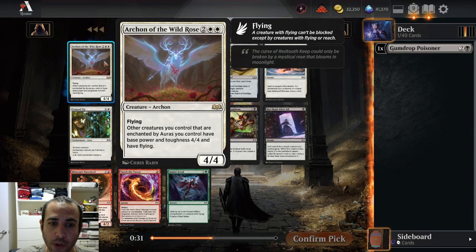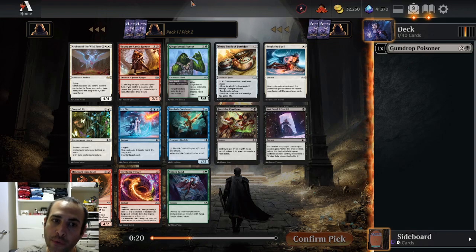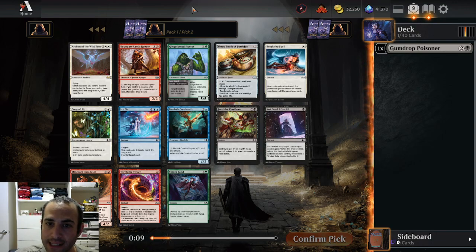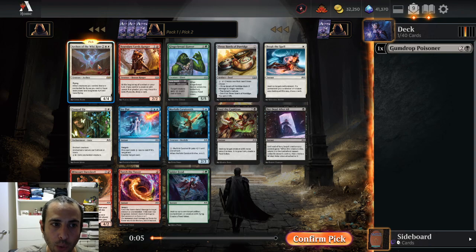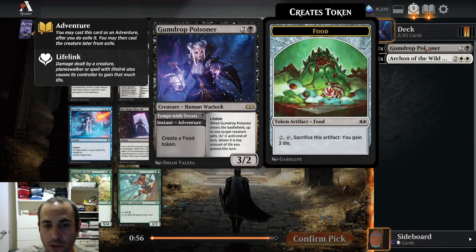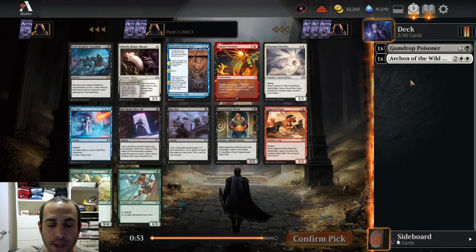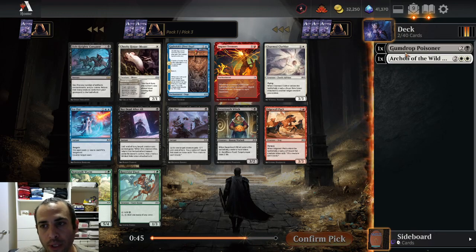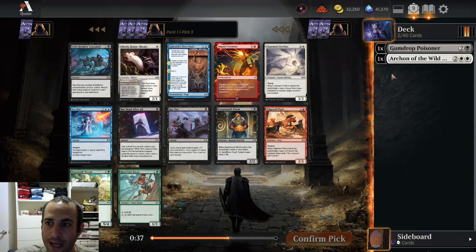The best card in pack two is Archon of the Wild Rose. This is the rolls format, so it's very easy to get a couple rolls on creatures and then hit them for a ridiculous amount of flying. I'm not sure if I take it or the Gingerbread Hunter — a black-and-two kill a creature with green on the other side, very easy to play in basically any black deck. I think the Archon is enough better. I will have to be black-white to use both the Archon and Gumdrop Poisoner, but I'm not worried. Gumdrop Poisoner makes food, but you only need one food — for five mana you kill a 3-3 and it makes a food. You don't need to be a food deck to get good value out of it.